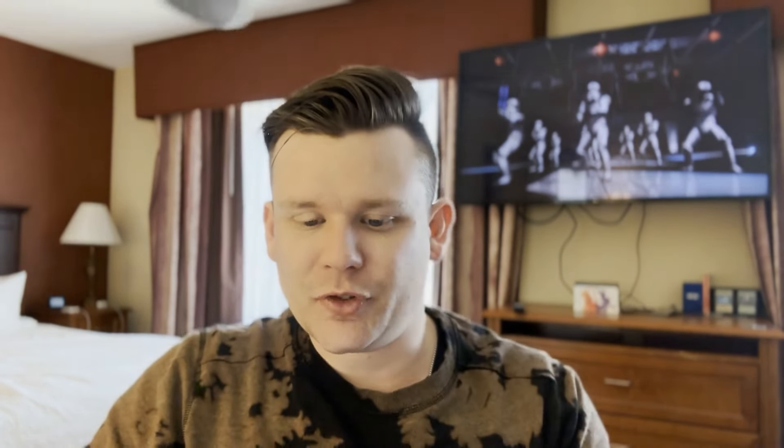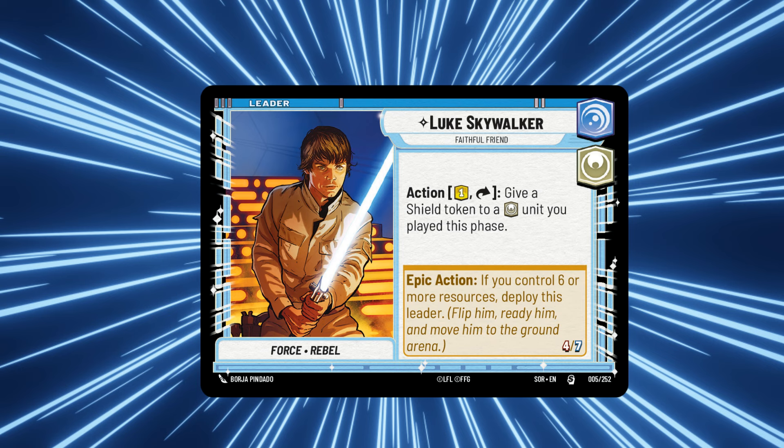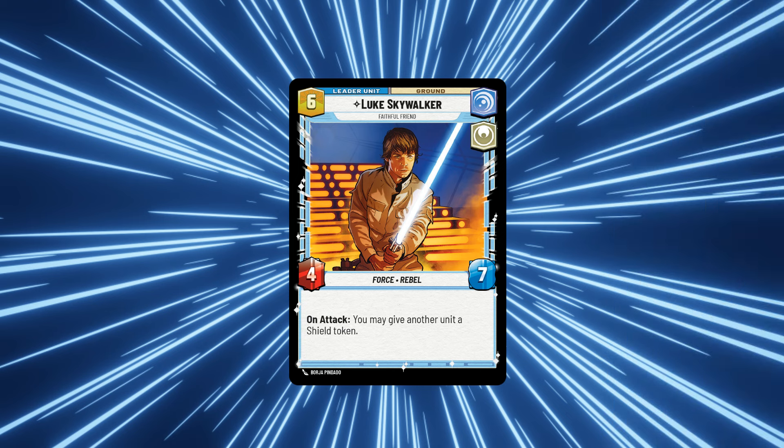Starting with our leader - Luke Skywalker is a six-drop, four-seven. While he's in the leader zone, for a resource and exhaust, give a shield token to a heroic unit you control. You probably won't use this until turn three or four as you're building up your units in ground or space. You can deploy him for six, and when deployed he becomes a four-seven - on attack you may give another unit a shield token. I always attack with Luke first so I can swing into a base or trade with a sentinel unit and give that shield token to finish off a bigger threat like Vader.